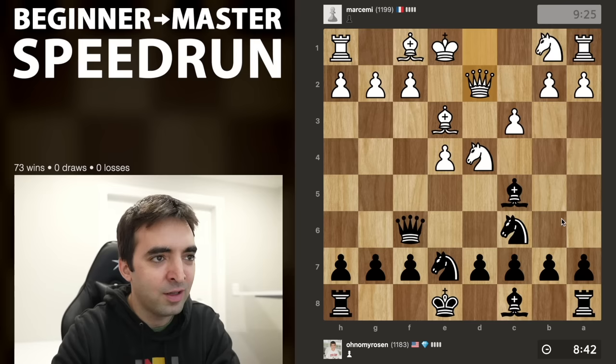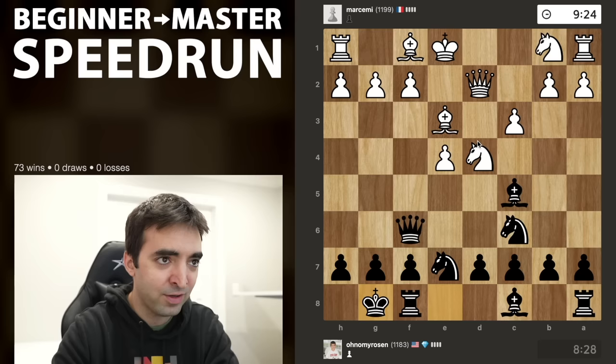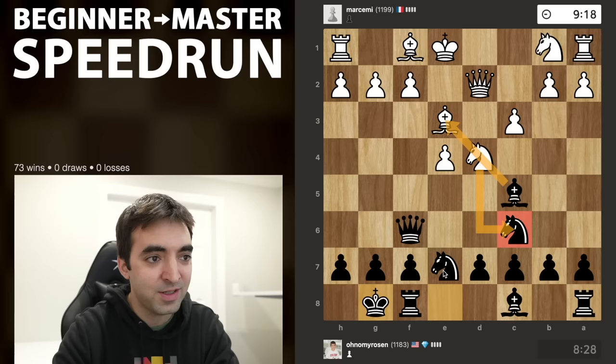I do want to keep an eye out for Bg5, but then I have Qg6 and the queen should be very fine there. So let's go ahead and castle. I should note that if takes, I don't want to take on e3 because then white could take with check and I would be losing a piece. So if takes here, the queen can take and defend the bishop. Very important to make sure I'm not losing material in white's forcing lines.